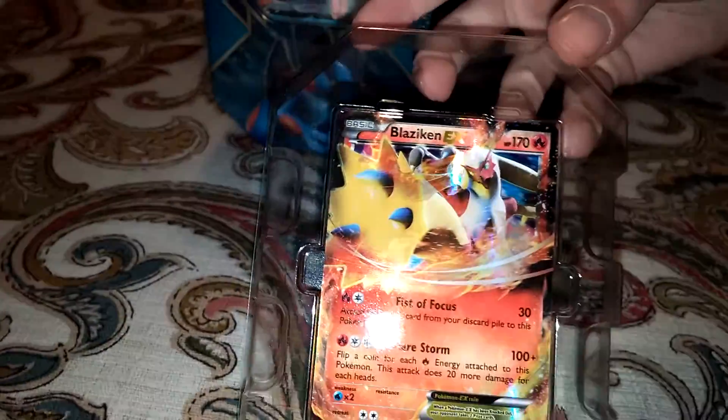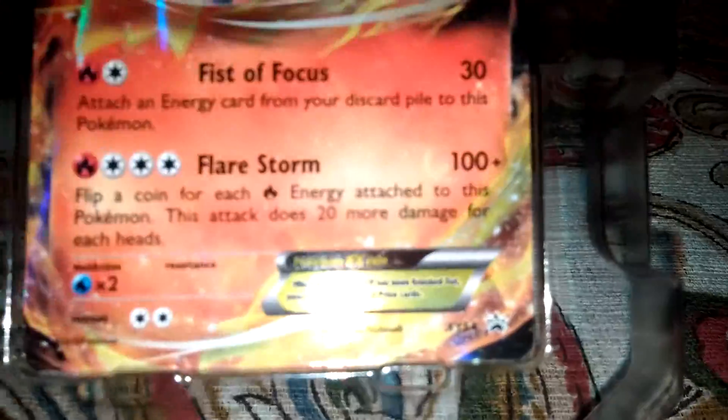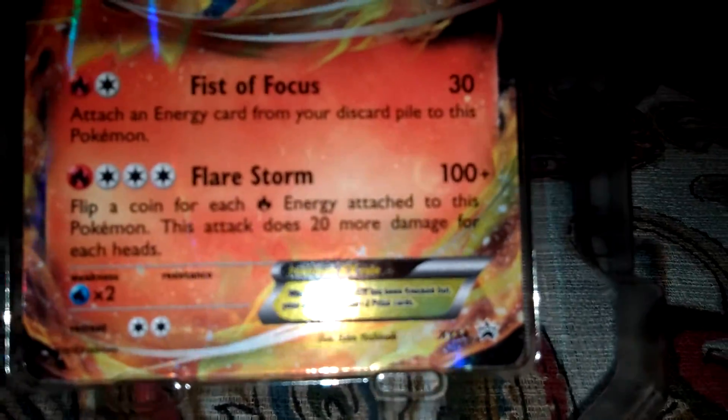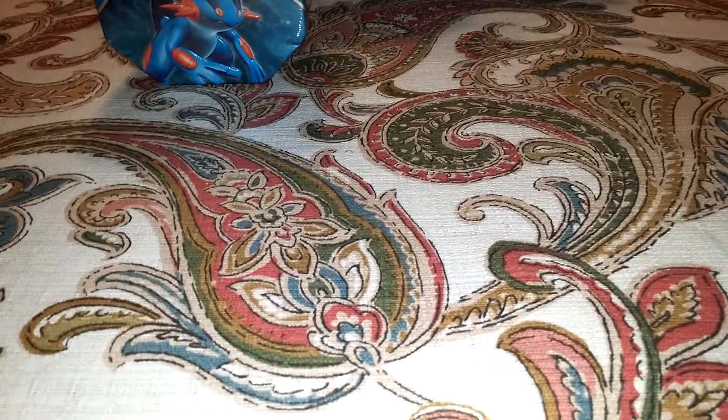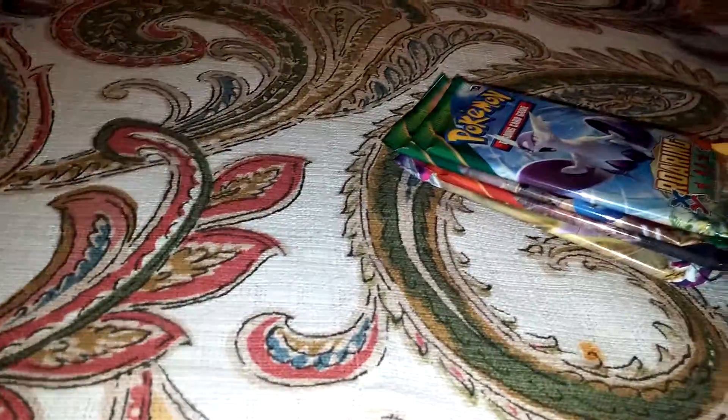Here's the Blackstar promo Blaziken EX. My brother will hand that to me. The code card. And then four packs: two Roaring Skies, Primal Clash, and a Phantom Forest. So let's get started.